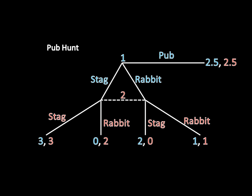So in Pub Hunt, Player 1 chooses whether to hunt a stag, hunt a rabbit, or go to the pub. If he goes to the pub, Player 2 will see him there and they'll sit down and enjoy 2.5 points of utility apiece. But if Player 1 goes hunting for a stag or a rabbit, Player 2 does not see the animal that Player 1 chose — she merely observes that Player 1 went hunting. And based off of that information, she then chooses whether to hunt a stag or a rabbit herself.